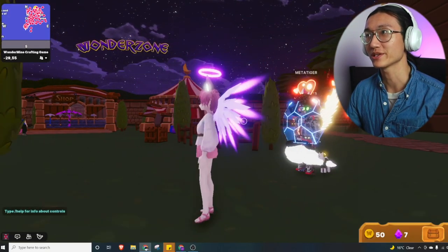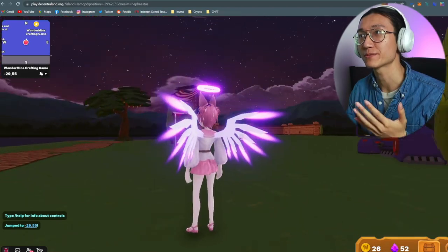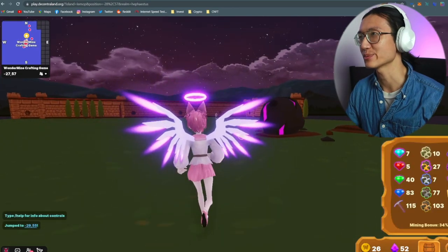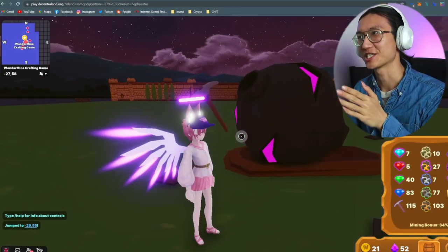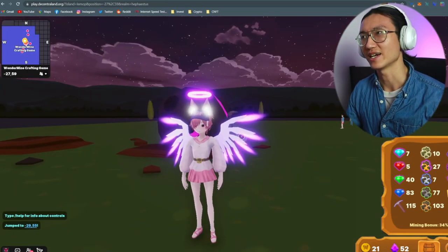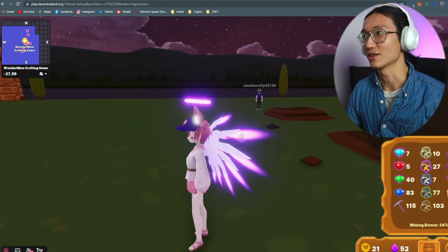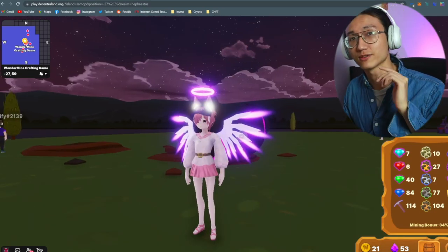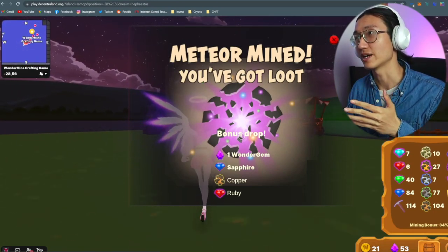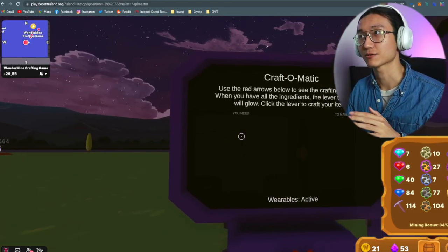Next, we visit one of the most popular play-to-earn places in Decentraland, called the Wondermine crafting game. Basically, you just wait for a meteor to appear, go to it, click on it, and you can mine it. Wait around 10 seconds and they will give you some loot. As you can see, these are the loot items I got from mining for just 10 seconds.